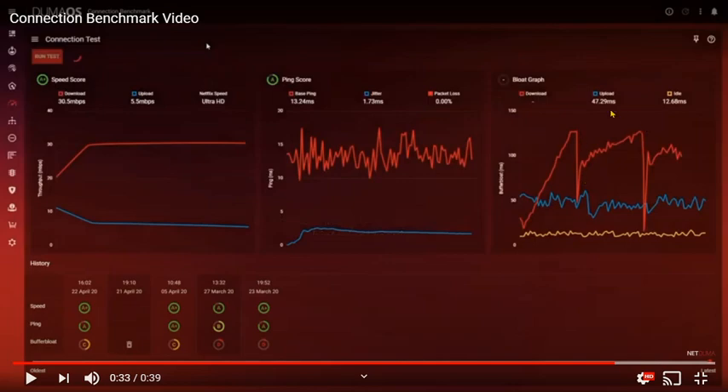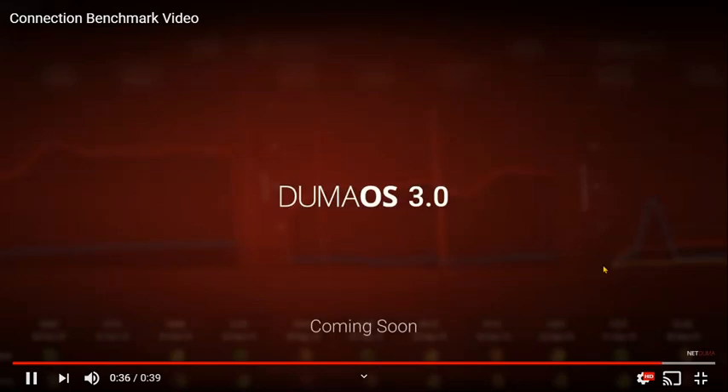Being able to see what the problem is — especially for buffer bloat — and seeing your idle, upload, and download speeds, as well as jitter on the line — which shows 1.73 milliseconds here — with a base ping of 30.24 and zero packet loss is great. It even tells you the speed: 30.5 down and 5.5 up, which is similar to my own connection of around 34 down and 5 to 5.20 up. You can find out how good your line is for gaming with a dedicated ping test and measure congestion to diagnose causes of lag.